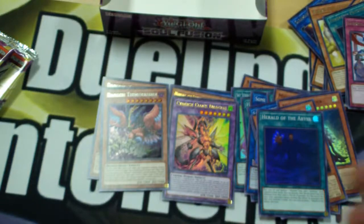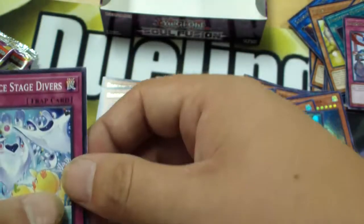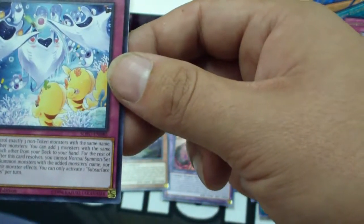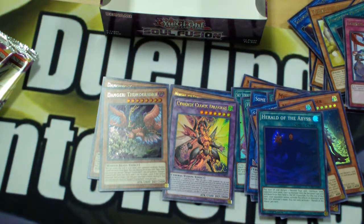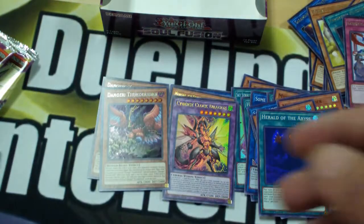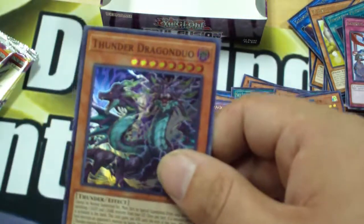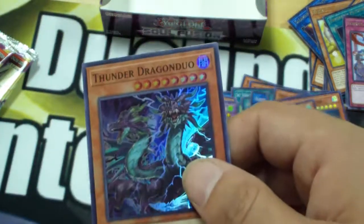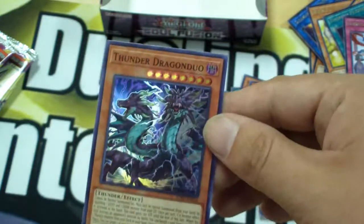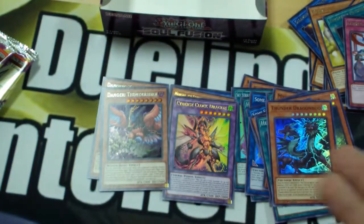Gravekeeper's Spiritualist. Will of the Salamangreat. Patchwork Fluffal. And Subsurface Stage Divers. Danger Thunderbird. Cyberse Clock Dragon. And Danger! The Snake one. Salamangreat Emerald Eagle, Salamangreat Gift. Kaptora. Crusadia Crawler. And another Thunder Dragon Duo. We're not pulling too bad on those — we're getting a couple Thunder Dragons. But we got the good Danger Cards. We got the good ones.